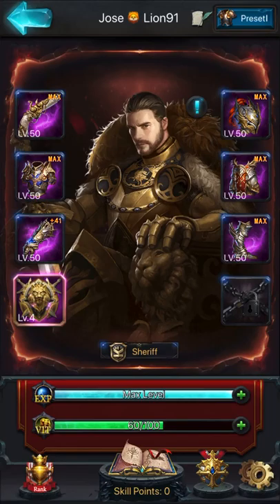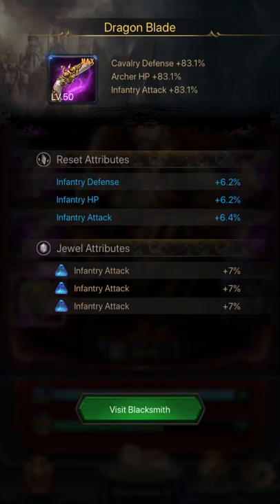Here I have my avatar. My name is Lion91. This is my equipment. As you see, if I touch here, you can see that all my reset attributes are focused on Infantry. My G-Worldly as well — it's for increasing stats. All my G-Worldly on Infantry attack are 7% already. I try to get my reset attributes to blue, purple, and up, because I think green and white attributes are not very good. So I try to get them there all in my equipment.